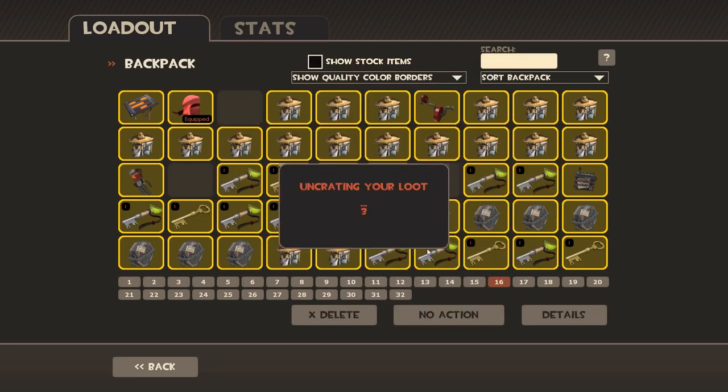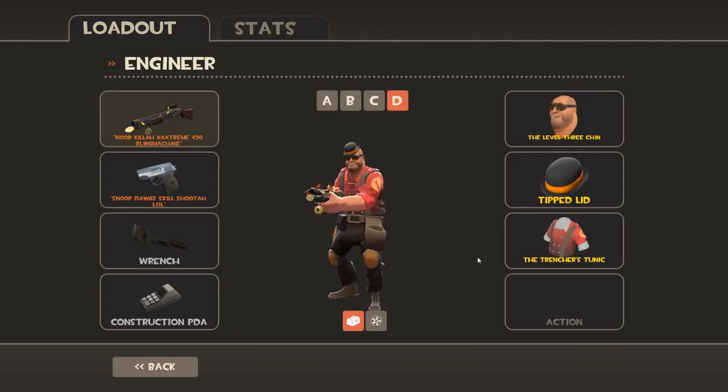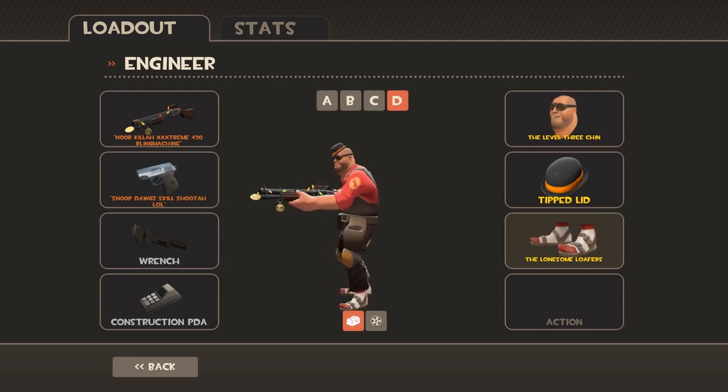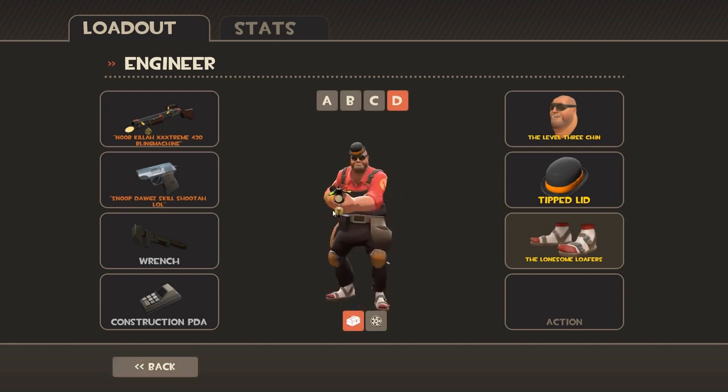We're going for the big second crate unusual. Okay, maybe not — but we did get part of the set for the overweight Engineer set. It's just a pair of shoes — loafers, as you can see. They are very nice. I'm not sure about the end of the feet there; the sock at the end looks a bit strange, but either way, still pretty cool.